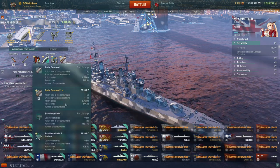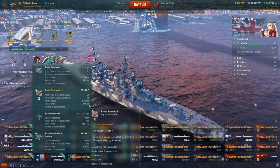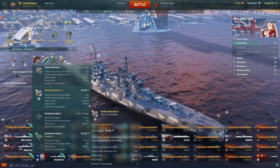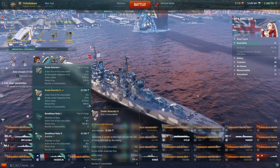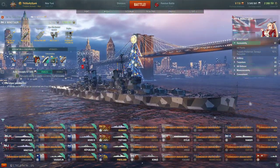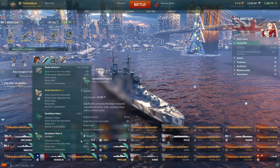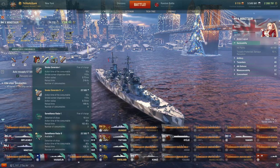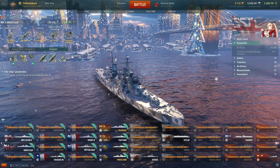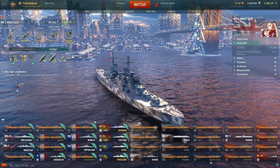Last but not least, you have the British smoke — it has a 113 second duration, 15 second emission time. So long as you immediately start coming to a full stop once you pop the consumable, you will end up in your smoke by the time you've come to a full stop. This is of course the consumable that allows you to play a little more forward in spite of your relatively short 15.8km range and lazy British AP shells. However, if you would like to, you can also opt to mount a British radar in this slot which has 10km range, 40 second action time. You can improve this with a radar module, but probably the better upgrade to take is actually a hydroacoustic module since you'll always run your hydro — you might not run the radar at all times.